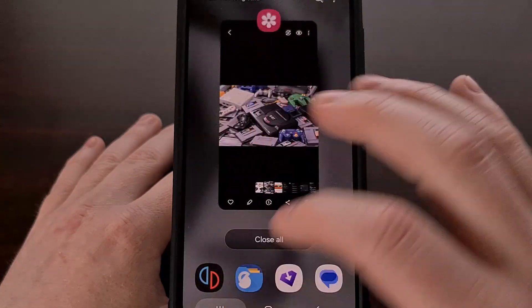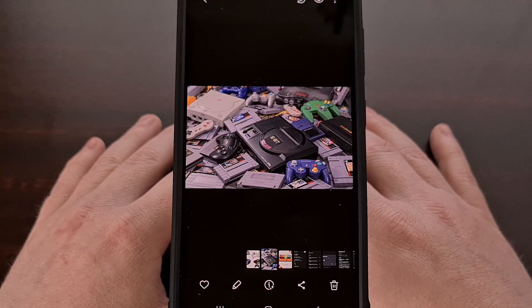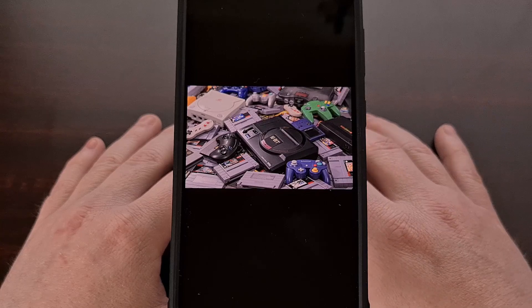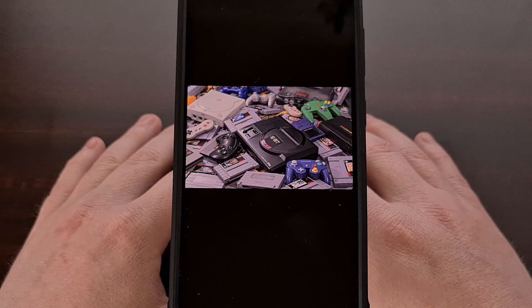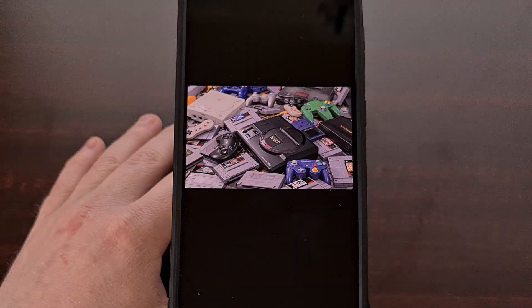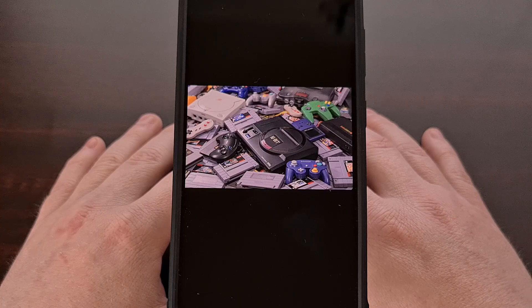Naturally you can easily emulate some of the retro consoles like Atari, the Nintendo and Super Nintendo, the Master System and Genesis, and all of those other console games from that era. This also means that the chip will be able to handle retro handheld games as well, including the Game Boy, the Game Gear, the Game Boy Advance, Nintendo DS and Nintendo 3DS games, Sony PSP and Sony Vita games — all should be emulated quite well on the Snapdragon 870 chipset.